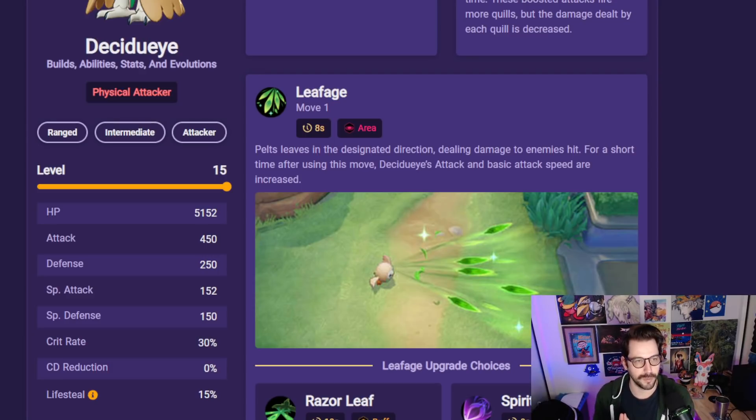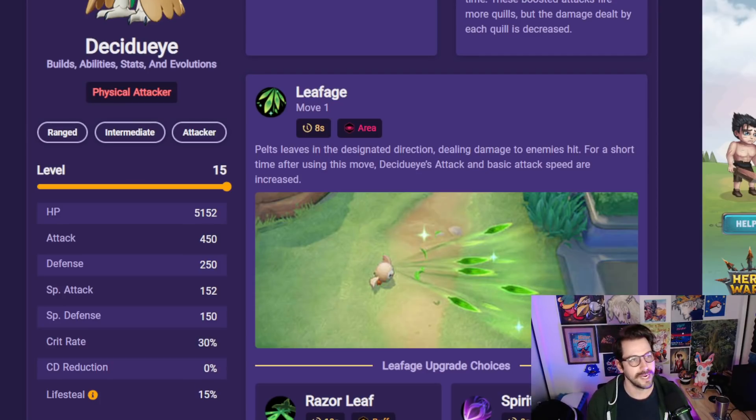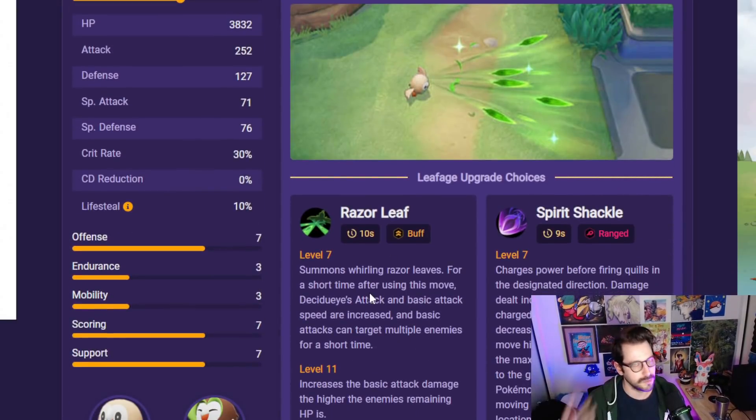We could kind of see exactly where this Pokemon falls. For a little while now it's been rumored and speculated that this is sort of an AD carry, basically like a Cinderace or a Greninja. You could definitely make that assumption. So I just wanted to take a look at these stats to show you exactly why that looks to be the case. You can see the HP at 51, 52, attack at 450, its defenses. At level nine it gets 30% crit rate. So basically 30% of your basic attacks are going to critically hit. We don't know how many of its moves actually critically hit right now, but we know all of its basic attacks can critically hit up to 30%, which is pretty huge, especially with a move like Razor Leaf that lets you hit multiple targets.